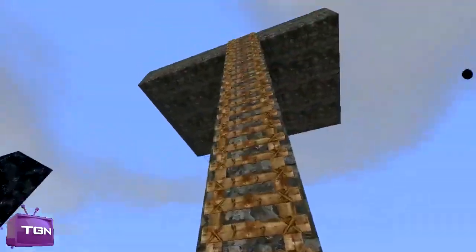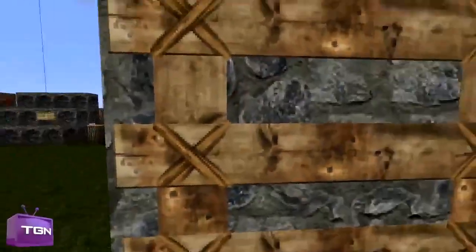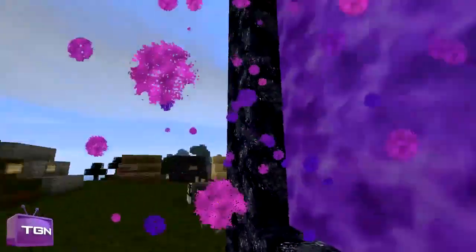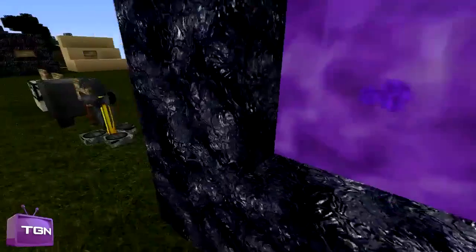Then here we have ladders — obviously just more detailed; you can see the kind of ropes keeping it together. And we have a nether portal here, which obviously is obsidian, with just the portal in the middle blowing in all the particles — and the particles look very nice actually; you can clearly see the detail on them.